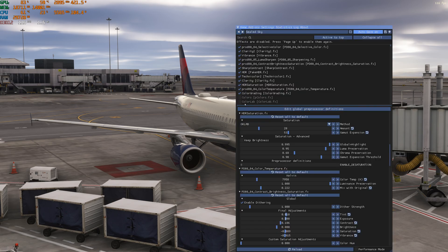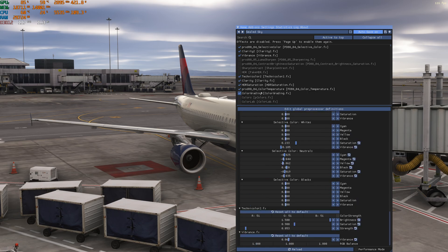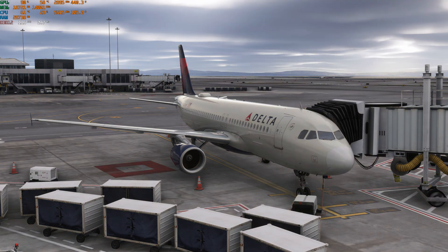To recover that performance, open the ReShade menu and disable the following effects: Luma Sharpen, Clarity, HDR, Saturation, and Colors — you don't need that one either. After disabling these effects you'll still get most of the visual improvement, but your frames will stay at 116–117, the same as without ReShade. So visuals are still 99% preserved while eliminating most of the frame penalty.